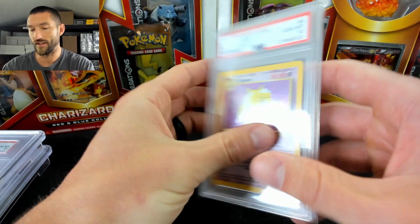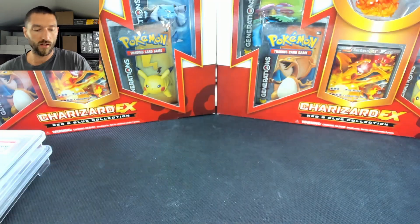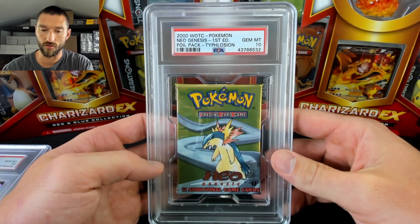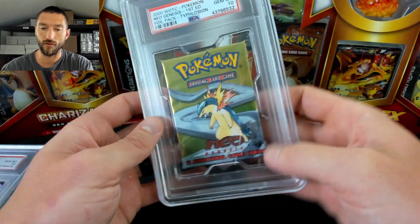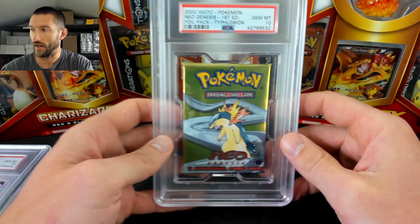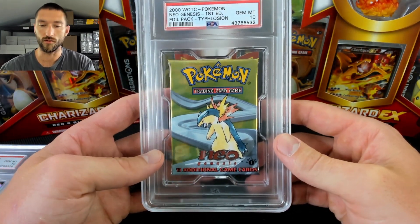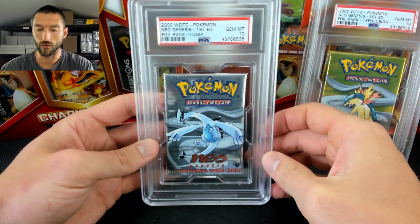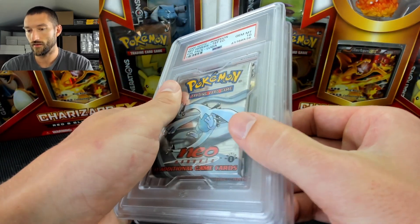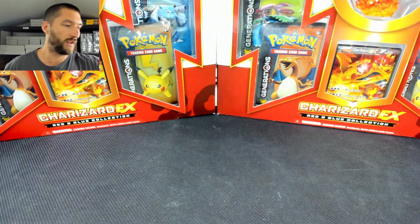Next up, these are all CS8 as well — actually this one will be under a different title number because it's with these booster packs. We've got a Neo Genesis first edition booster pack. This is the old style pack — you can see how they've got the folded backsides. They've updated it now to where it's the whole pack kind of out flat. I'm having a couple of mine recased myself and so far I haven't had any issues with them recasing into the same grade. This has the Typhlosion artwork and we also have the Lugia — of course these are the two chase cards from the Neo Genesis set. I wish I had bought these when they were $2,000 a piece. Now I'm losing with a bid of over $20,000 on PWCC.